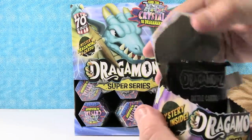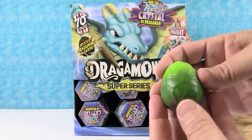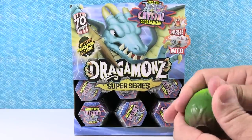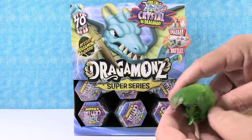That's actually one of the things that really drew me to this toy line was the trading cards. They look really cool. The trading cards are in a blind bag as well. We get a dragon egg — a green one. We can smash it. There we go — the bottom cracks open.